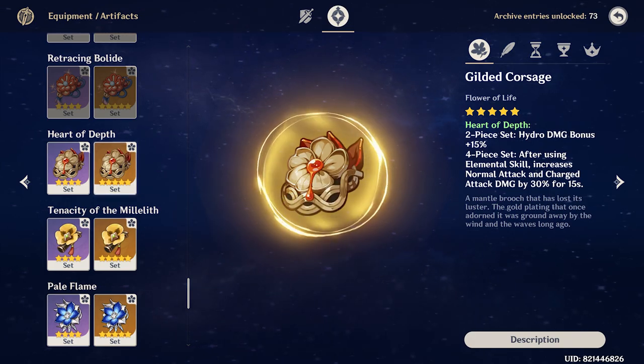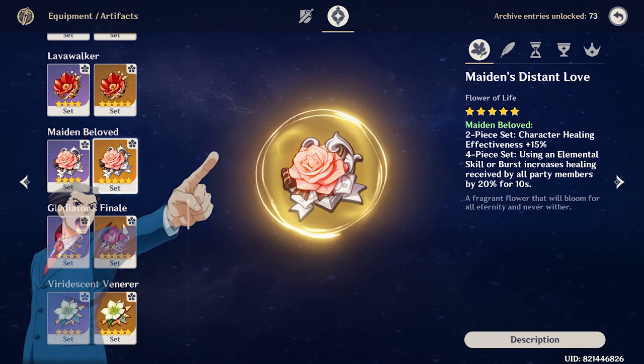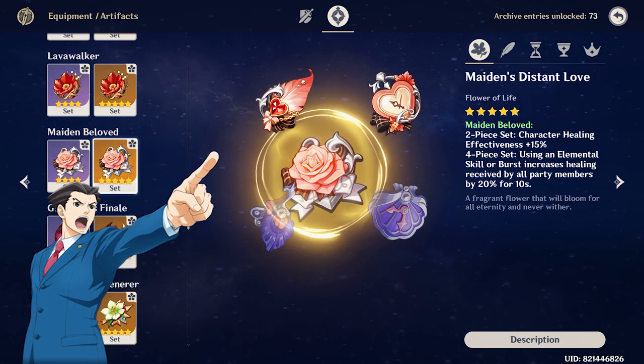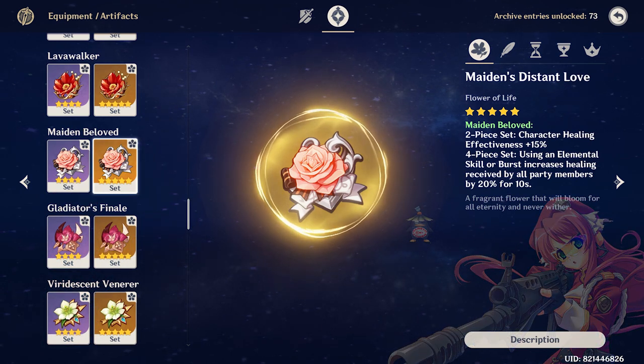Lastly, we have the Maiden Beloved. If you are in need of more healing, you can consider the 4-piece Maiden Beloved, and you can also try mixing up other artifacts — for example, 2-piece Maiden Beloved and 2-piece Ocean-Hued Clam or Heart of Depth. But in my opinion, you are better off using the two sets I mentioned above.